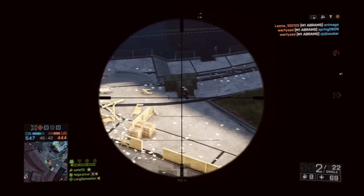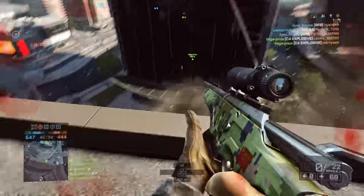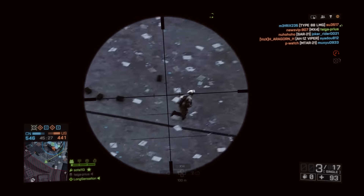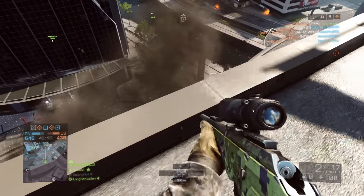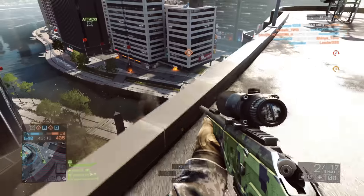Moving on to the next weapon, it's going to be a USM-1903 Springfield. This is probably the most well-known sniper rifle. From footage seen at an E3 conference, apparently an extra 5 minutes of Battlefield 1 gameplay was shown, and the Springfield was seen within that specific gameplay. So that does confirm that the Springfield will be coming to Battlefield 1 as a sniper rifle.